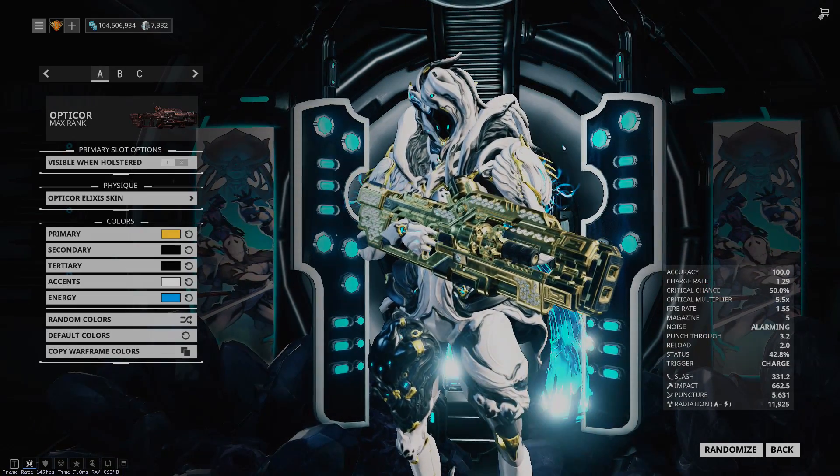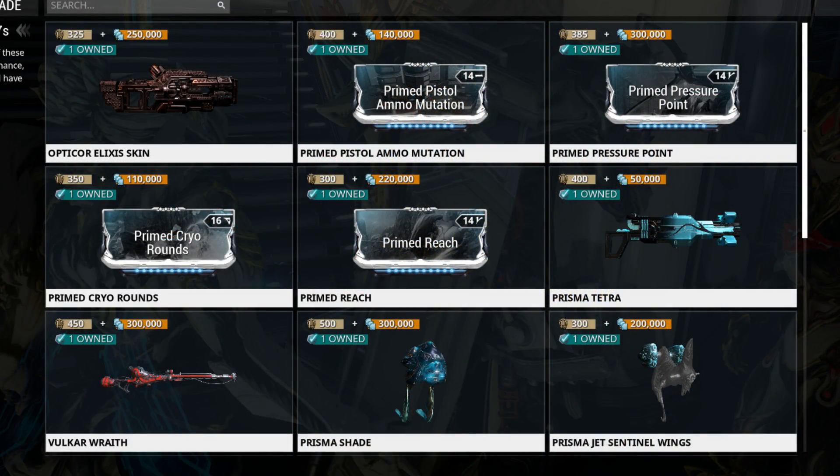Moving on to the rest of our items — Primed Pistol Ammo Mutation: if you have a healthy addiction to the Twin Grakata you may get some use out of it, otherwise this is very unlikely. Definitely the worst prime mod here.